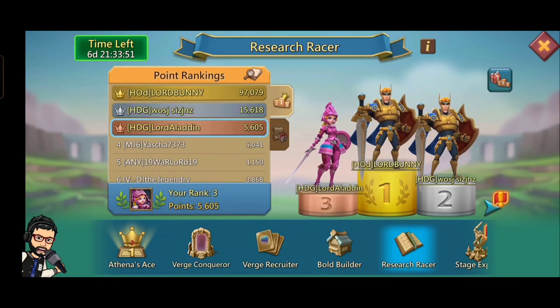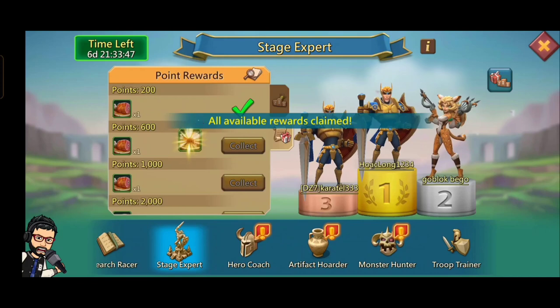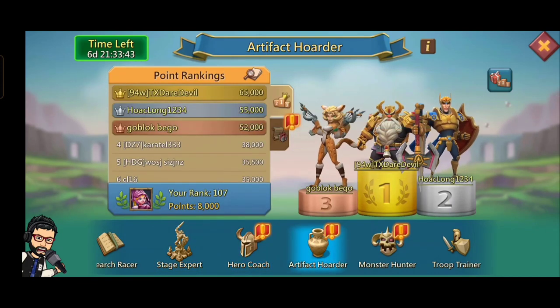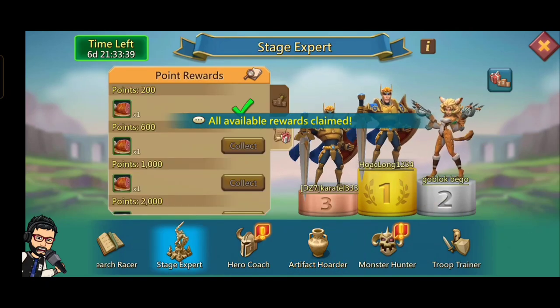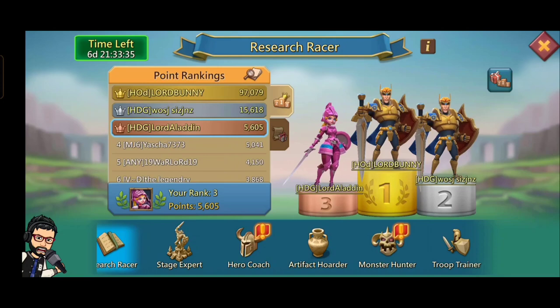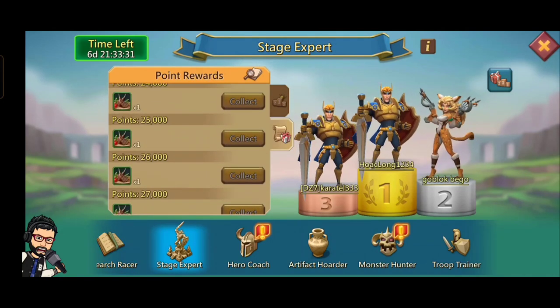You can get usable items to upgrade your heroes by doing hero stages and claiming rewards. There is also an artifact section that will provide you artifact rewards, artifact coins, artifact books, and brushes.